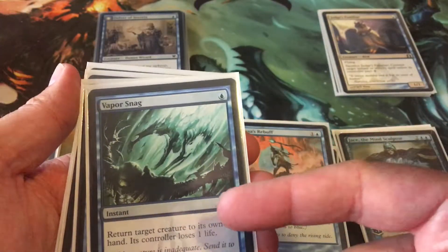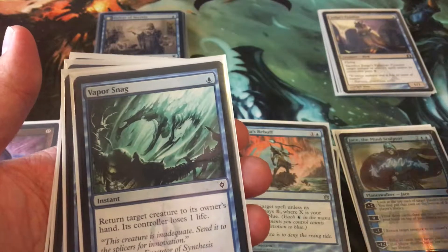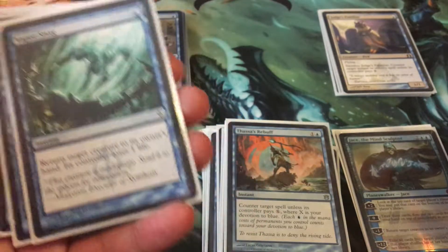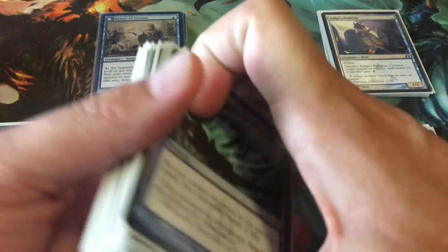Vaporsnag — get rid of a creature. It's returned to its controller's hand and the controller loses one life. So you're going to ping them for one, and they're slowed down a little. And they've spent mana to cast their creature.